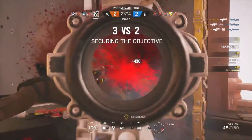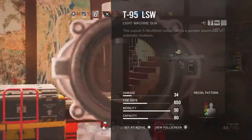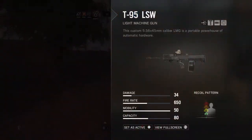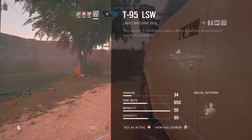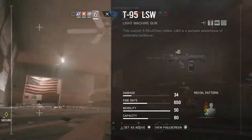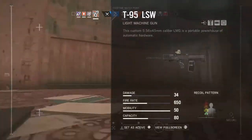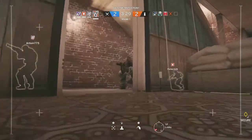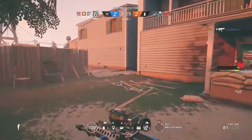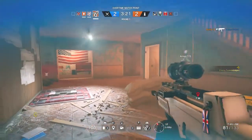Ying has got two guns at her disposal. The first one being a T95 LSW. This is a light machine gun and it's really interesting because it behaves a lot more like an assault rifle. It's got decent damage, a little bit lower rate of fire as you'd expect from a light machine gun. Its capacity is 80 rounds, which is a lot, but the reload speed on this gun is really, really quick. This is one of the things that's going to give you the edge — you've got a lot of bullets and you're able to reload the gun relatively quickly compared to other light machine guns in the game.